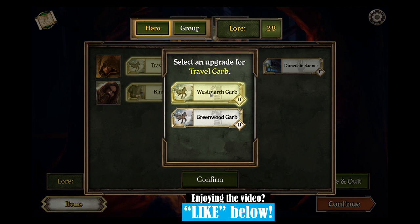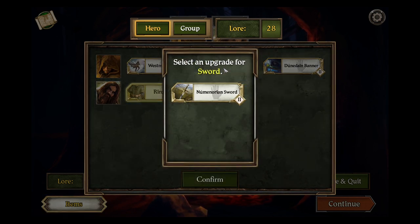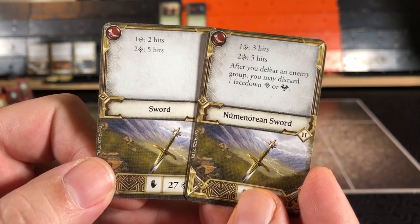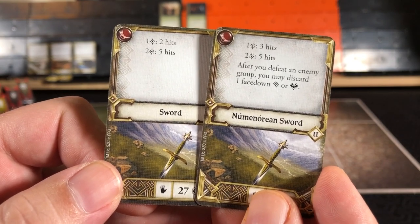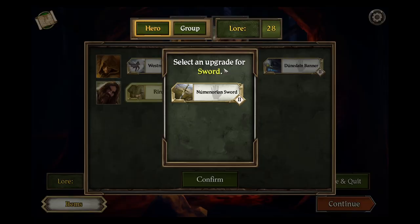Put that in the app. For Aragorn's Sword, that will be upgraded. Here's the sword we had and what we were upgrading to. For one success instead of two, we will get three hits. For two successes, we will get five hits still. And after you defeat an enemy group, you may discard one face-down wound or fear. Confirm that in the app.